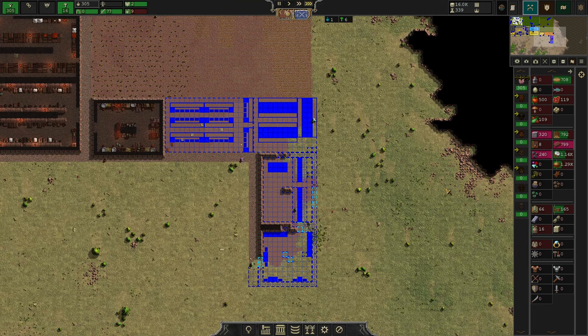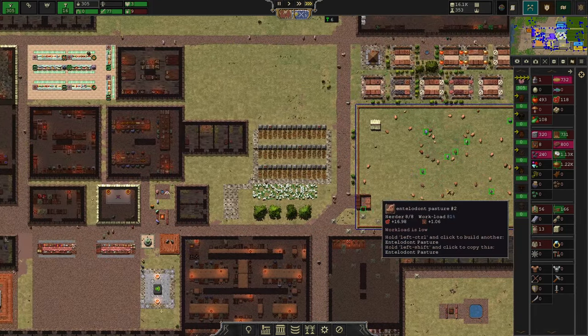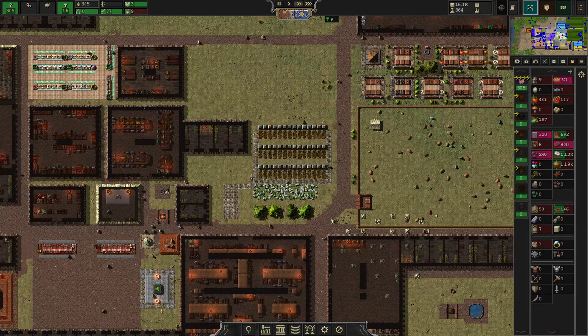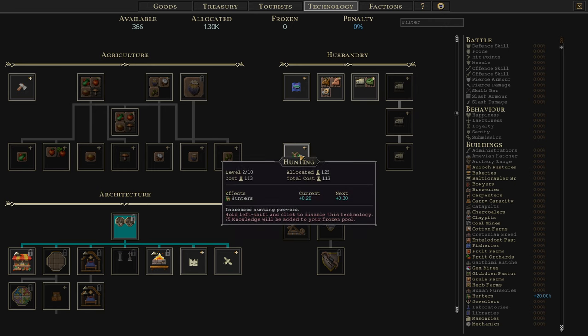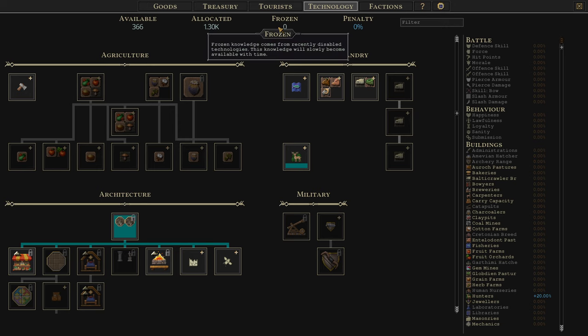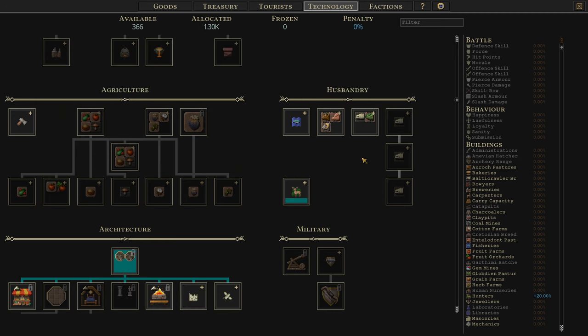Science points are one of the most important currencies in Songs of Six and they are quite annoying to acquire, because you have to dump workforce permanently on research and they'll never come back — they'll be stuck in that lab forever. So spend your technology points wisely. If you ever made a decision you regret, you can hold left shift and left click on a technology in the technology area and you will gain the points back into your frozen pool. That frozen pool will melt over time and give back those tech points slowly — you don't get them back in one go. This is a way to recover points from something you don't need, or invest temporarily and reclaim them later.